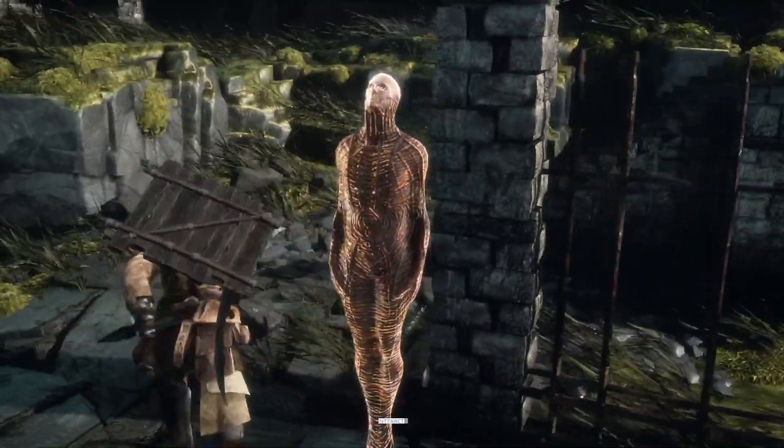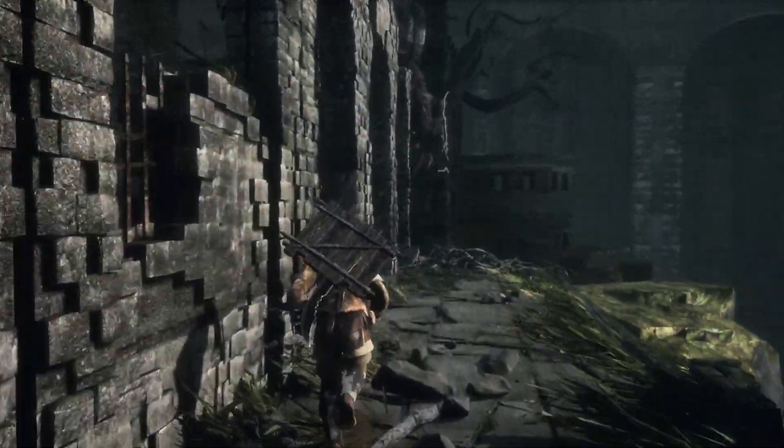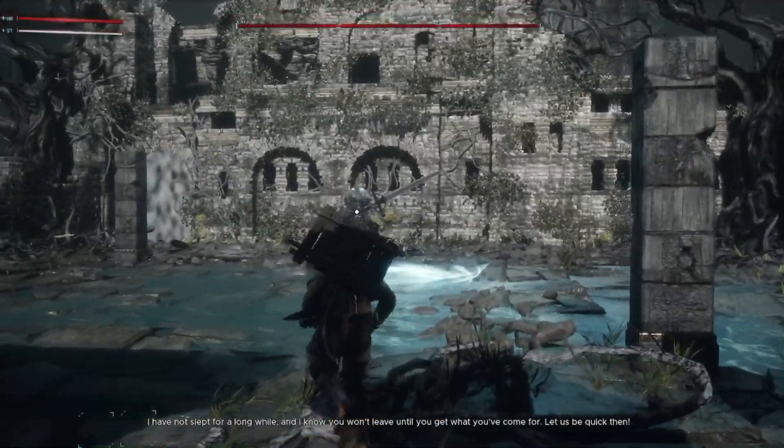If he swings it lightly, that's a two-swing. If he swings it really, really heavily, that's a six-swing, and you'll be able to tell. On the fourth, fifth, and sixth swing, he lunges a little bit forward, so be careful of that. The first three, he does not.